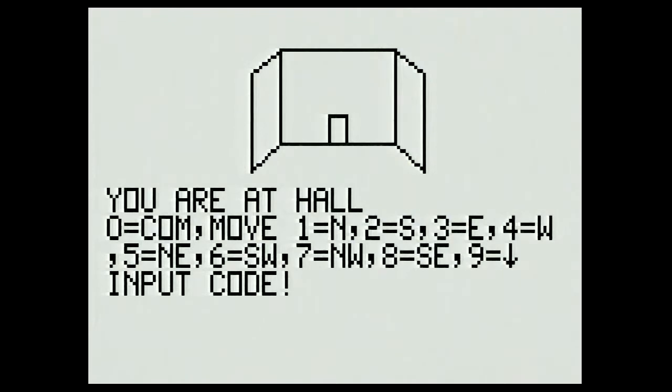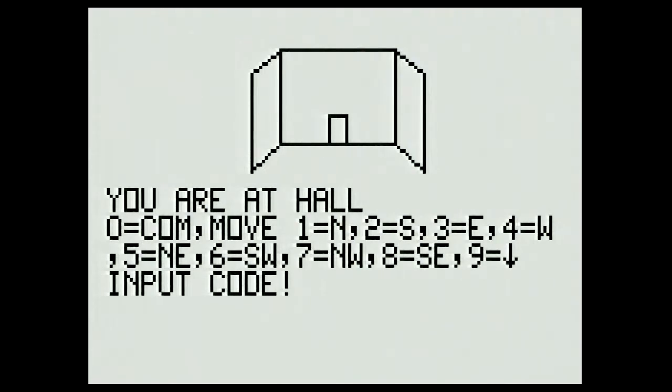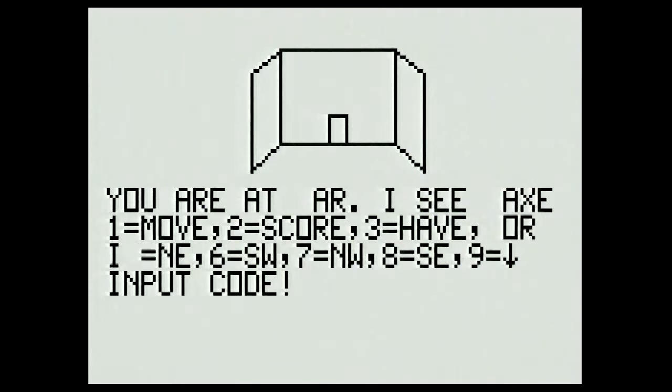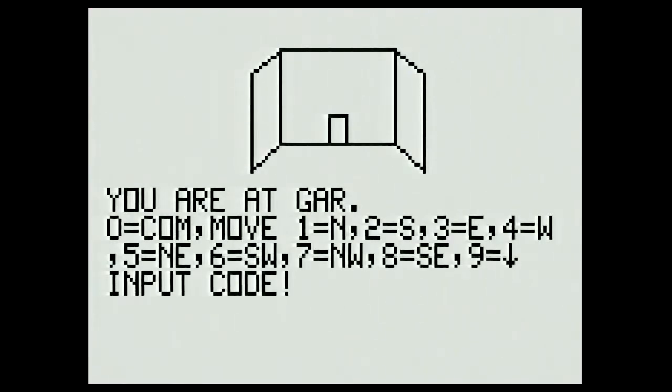It makes the mapping a little confusing but you get used to that in these kinds of games. I want to enter the garage and I can do that by heading west from here. West is going to be four. I see an axe — maybe I can chop down a tree with that. I want to get it, so I'm getting the axe. Now I have the axe, and from here I can enter a few other rooms.